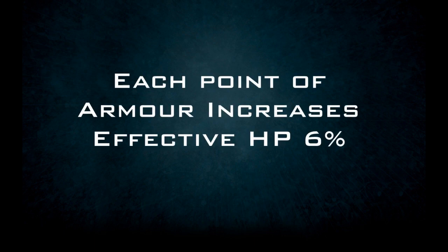Simply put, ignoring the printed percentage for reduction, each point of armor equates to a 6% increase in effective hit points, which is a measurement of damage needed to kill the hero. For clarification, let's look at some examples.